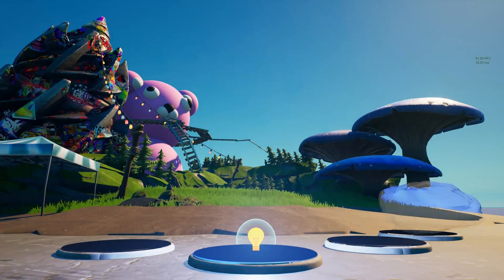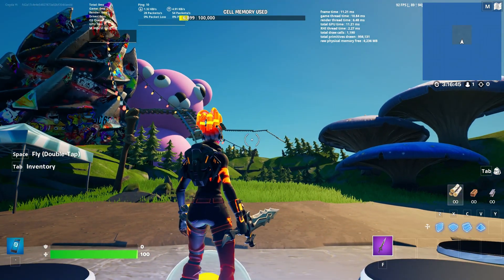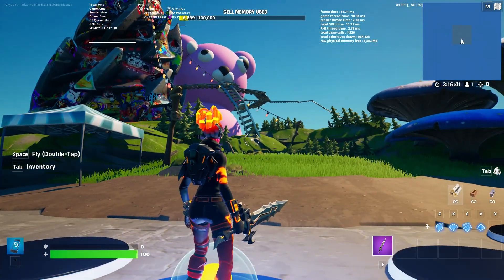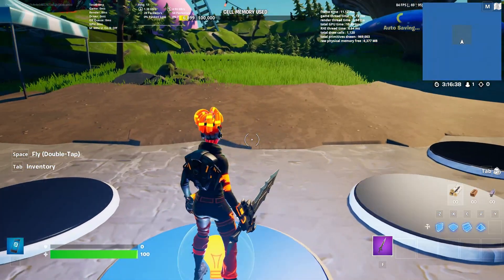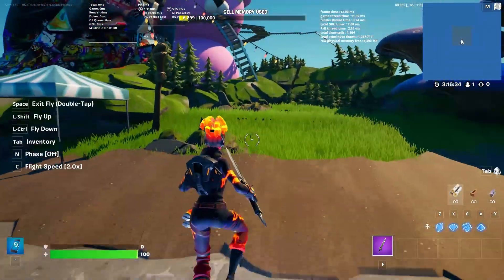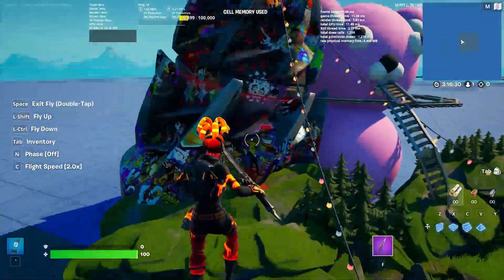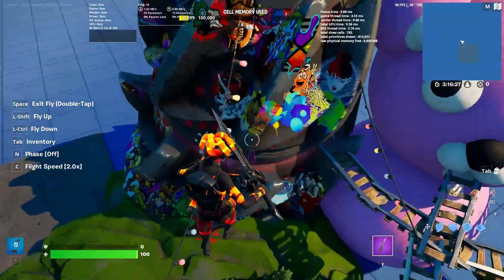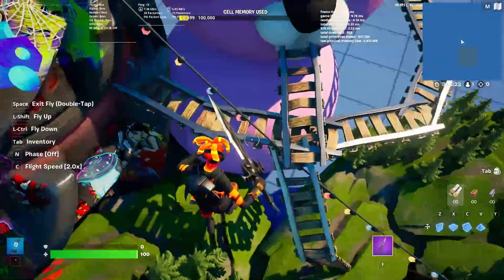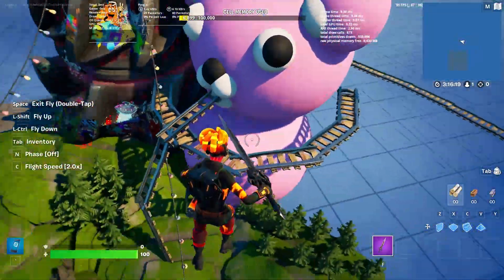There we go, we have the finished product, and this is as best as I could do to replicate what we currently have in the Chapter 3 Season 3 lobby screen. We've just got the regular place where you'd stand, and then we have this area with all of the things — every single spray that I own somewhere on here, probably underneath, the cuddle thing that's nice and quite low quality.